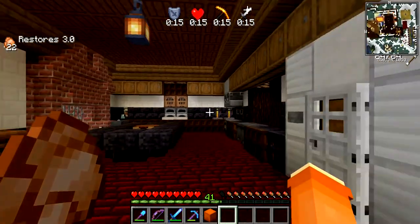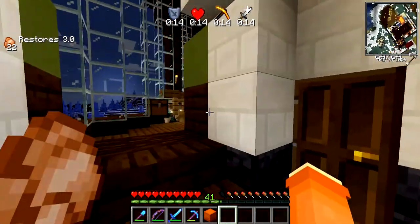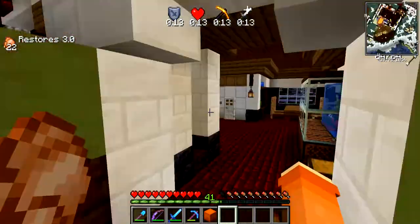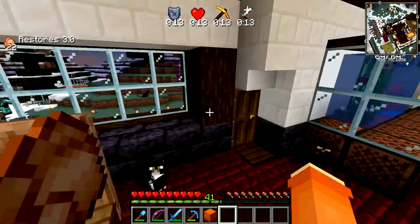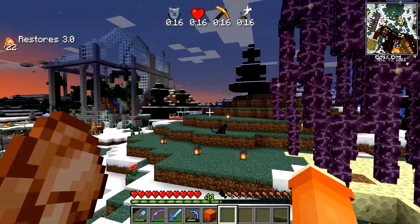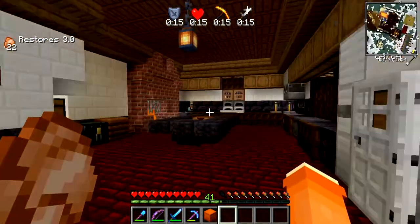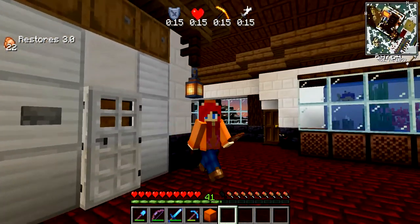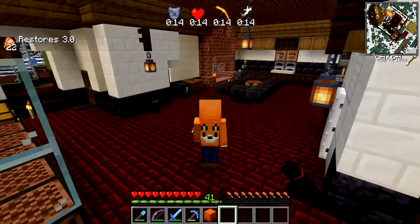Everything is all unspookified. The kitchen is cleaned up from decor, the villager area, the living room — cobwebs are off the ceiling, everything's gone. The dining room's back to normal, my spooky tree is gone. I even cleaned up the shopping district. And even I'm unspookified — I've got on my cold weather gear, my jeans, my hoodie with the hood up so I can stay nice and warm.